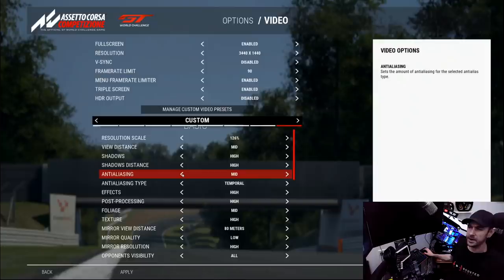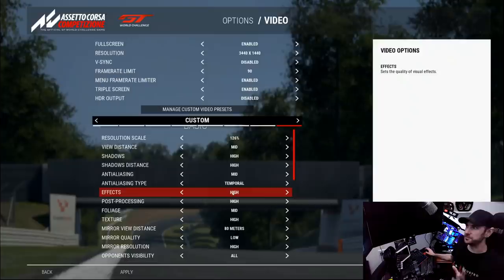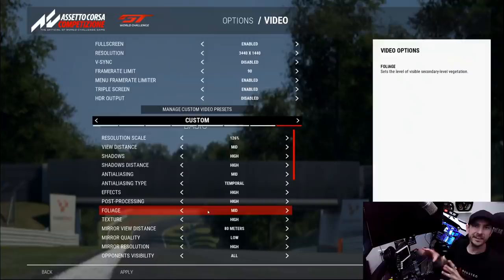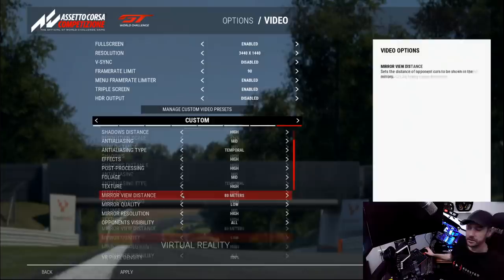Anti-aliasing depends on the resolution of your headset. I find setting it to temporal at medium works quite well, remembering that we are also doing super sampling. The higher the resolution of the graphics being drawn, the less we rely on anti-aliasing to smooth things up. Effects I've set to high. Post-processing also high. Foliage set to medium — something I'm willing to sacrifice because when concentrating on driving, the detail in leaves and trees isn't something you're paying attention to. Textures I leave relatively high because it does give a more immersive experience.